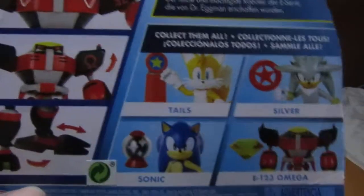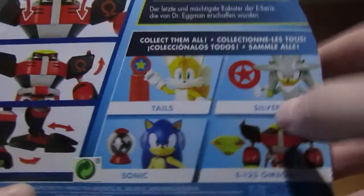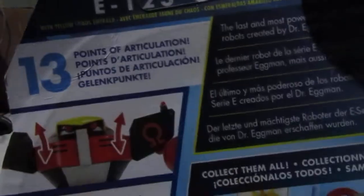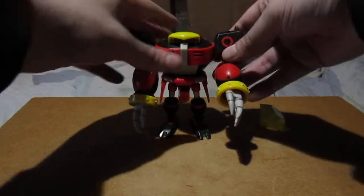Here's the other series figures — Wave 7 apparently. There's Silver, there's Sonic with an accessory, there's Tails with a checkpoint, and you can also get Eggman with a checkpoint. But without further ado, here's the figure.